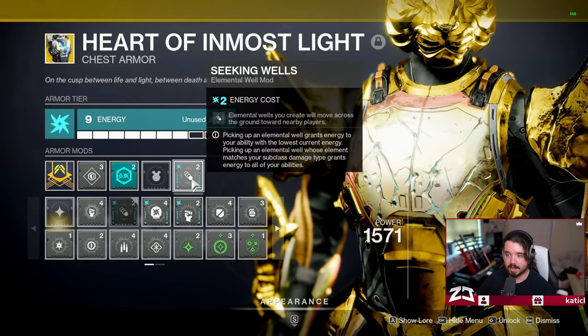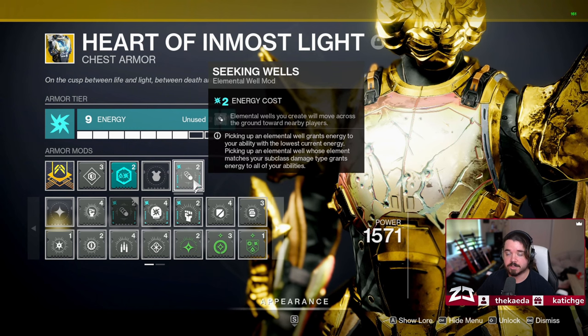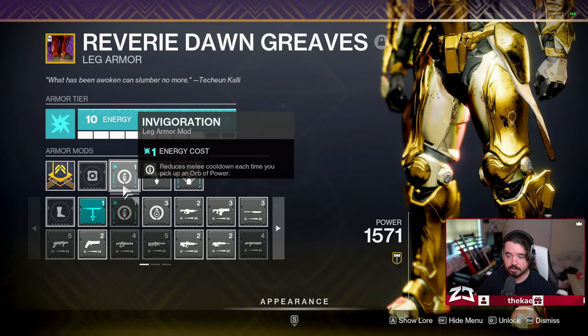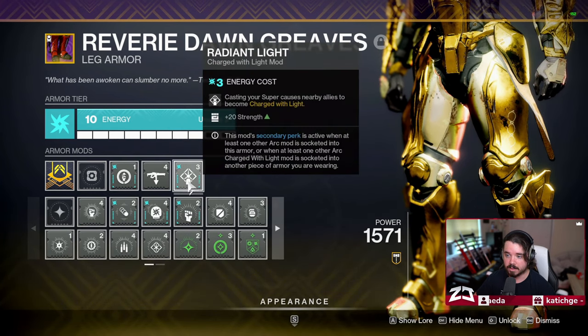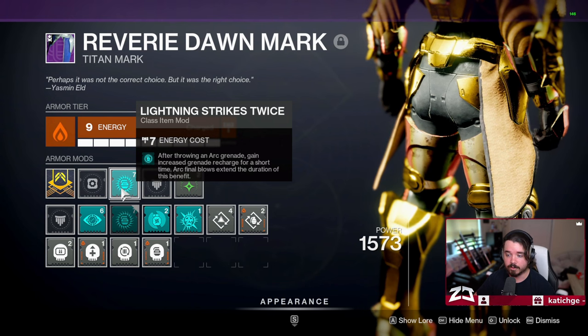We also have Thermoshock Plating and Seeking Wells — elemental wells you create will move across the ground towards nearby players. On our boots I have Invigoration — reduced melee cooldown each time you pick up an orb of power — and Radiant Light — casting your super causes nearby allies to become charged with light. Finally on our Titan Mark we have Lightning Strikes Twice — after throwing an arc grenade, gain increased grenade recharge for a short time, and arc final blows extend the duration of this benefit.